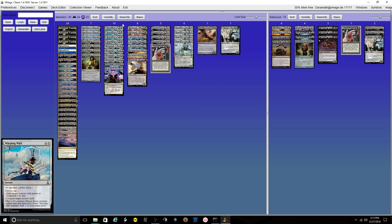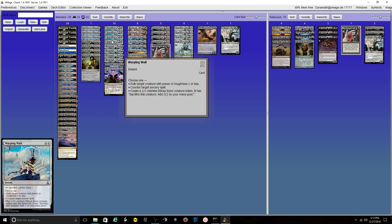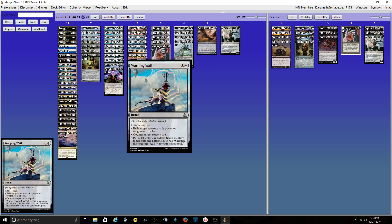For our 2-drops, we have 4 Warping Wails in the main. This card is extremely good — just so many versatile modes. Even the third mode I've used to ramp myself ahead, like if I need to make sure I get to my Reality Smasher next turn. I can even cast it through a Daze or something.